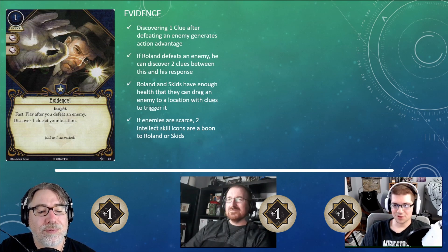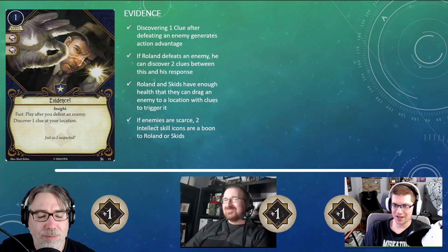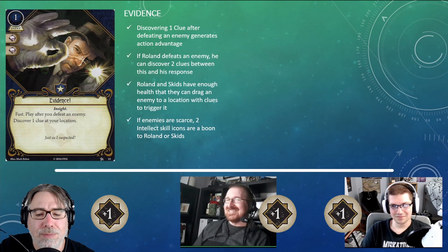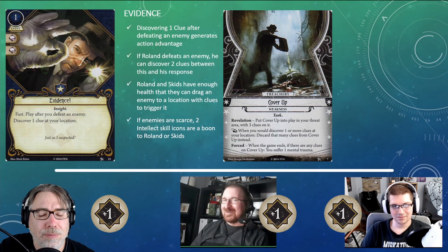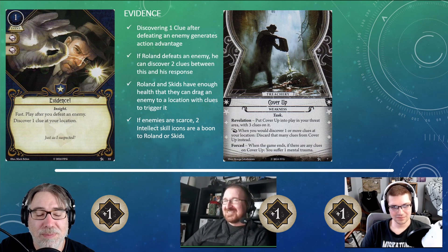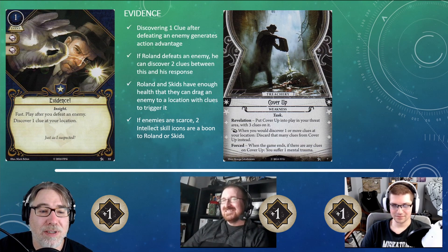The game does kind of teach you not to move as your last action, because a lot of locations have a 'when revealed' effect — whether it spawns an enemy engaged with you, deals you a damage, or a horror — so the game teaches you to move then do things, not do things then move. Evidence is a bit counterintuitive to that playstyle. One nice thing about Evidence is that it's definitely helpful when you're staring down a Cover-Up: between Roland's ability and Evidence, that's two clues off Cover-Up, which takes a lot of pressure off if you draw it late.